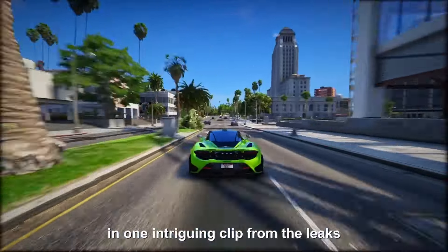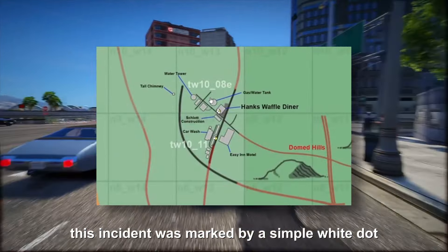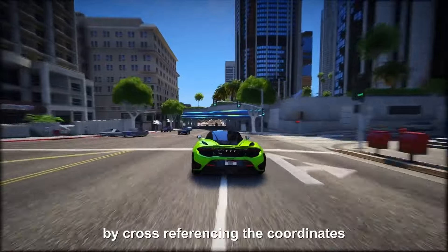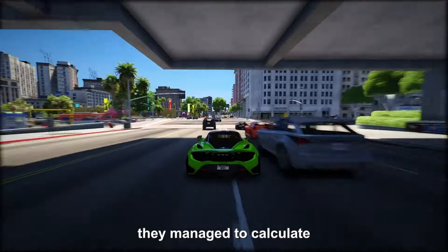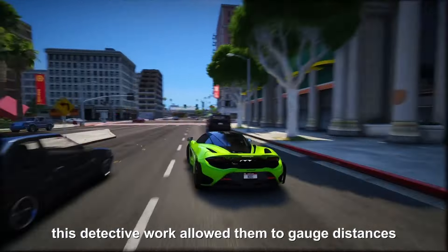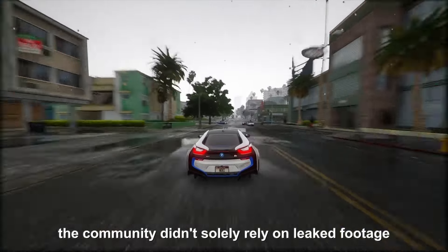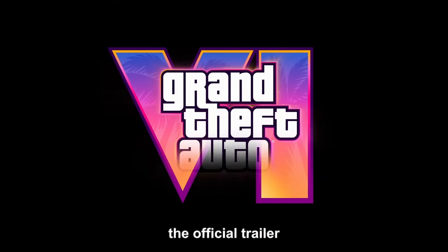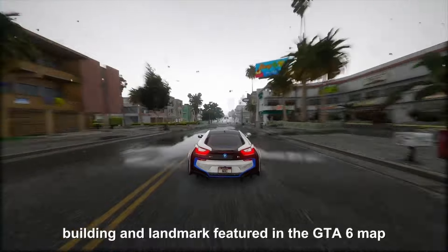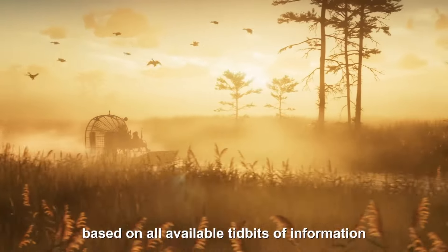For instance, in one intriguing clip from the leaks, Lucia and Jason were caught in the act robbing what seemed to be a Waffle House. This incident was marked by a simple white dot on their evolving map project. By cross-referencing the coordinates provided in this clip with other glimpses from the leaked footage, they managed to calculate the spatial relationships between different spots. This detective work allowed them to gauge distances and plot out the relative positioning of places within the game world. They combined their detective skills with the official trailer to include every conceivable road, building, and landmark featured in the GTA 6 map — creating a comprehensive and accurate representation of the game's virtual world.